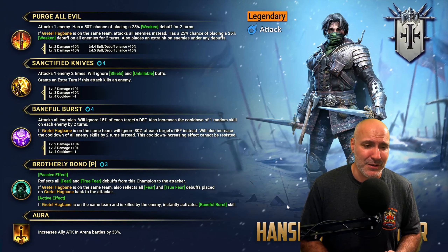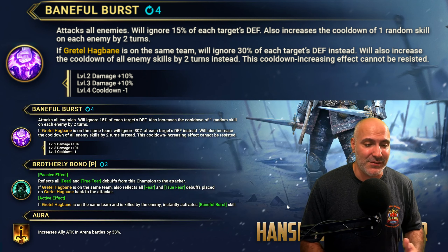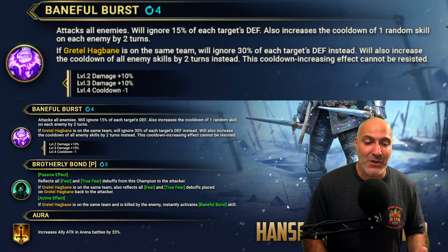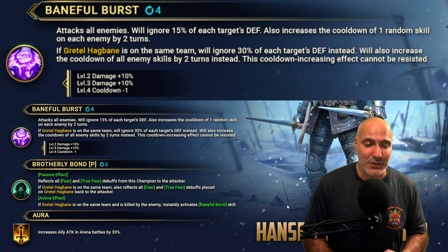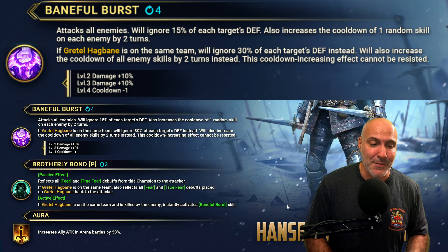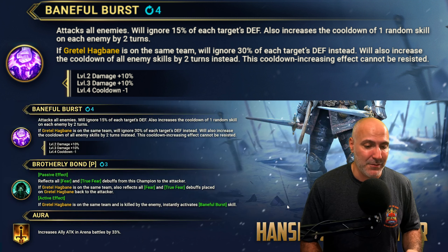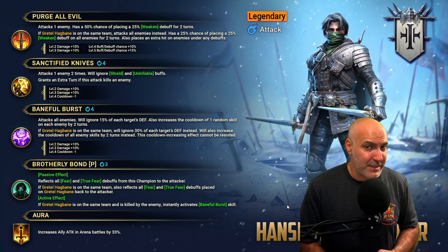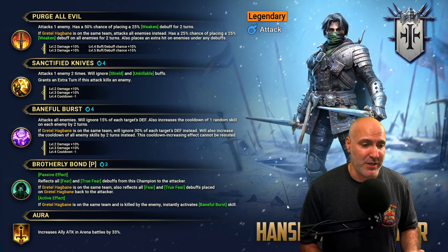The A2 seems strong but nothing crazy — Rotos kind of does the same thing. The A3 attacks all enemies, ignores 15% of the target's defense, and increases the duration of one random enemy skill by two turns. If Gretel's on the same team, it ignores 30% of defense and increases all enemy skills by two turns instead. This does not require any accuracy and cannot be resisted — pretty solid. You get a Warlord-plus-nuker type situation here. I like it.